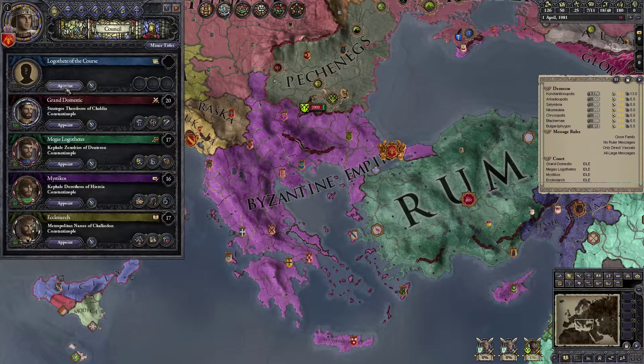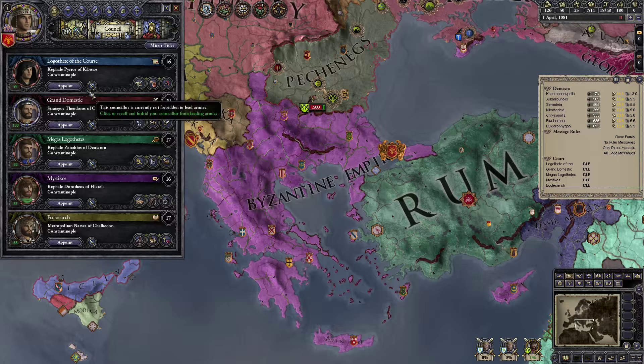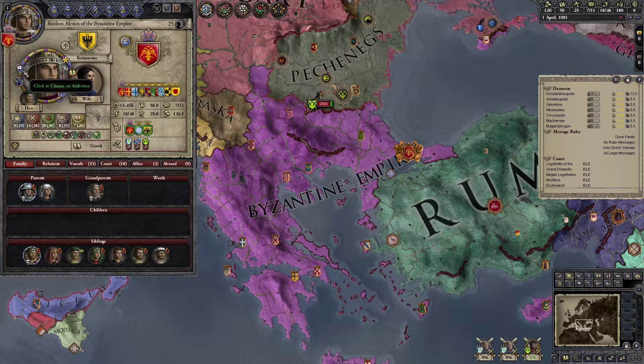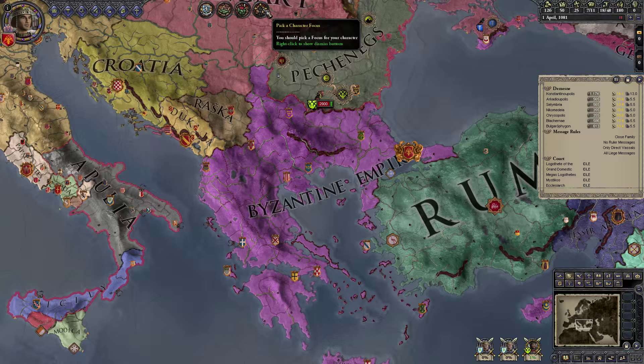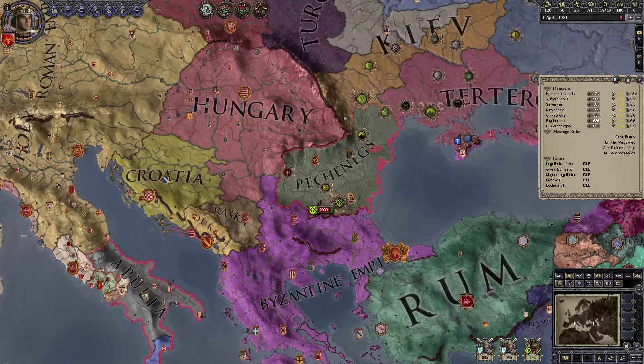We need to appoint a Lagothete, so we'll give the job to this guy. We'll choose an ambition to have a son since we don't have one. I think we'll hold off on picking a character focus for the moment just to see what we might need — if we have a lot of vassal problems and factions, we might want to choose a diplomacy focus.